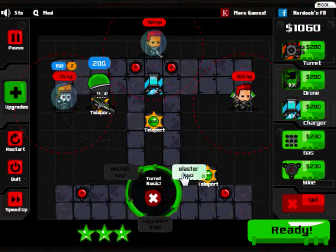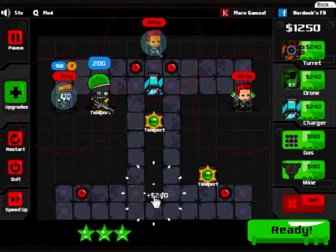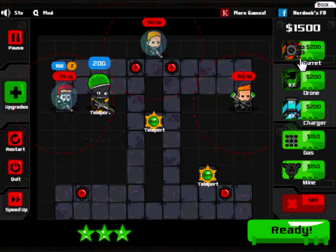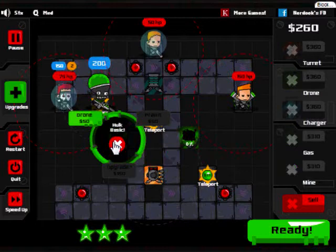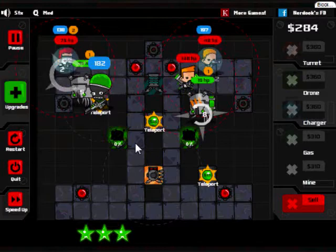I'll put my shield charger here next to the station where they charge shields. The regular one doesn't give you shields - you need the upgraded one. Testing selling a defense - no, I've lost $50. You only get the base back from upgrades, not the upgrade cost. Good to know. I want to put it in a better position anyway - it makes more sense here. We want two Hulk drones. Go!